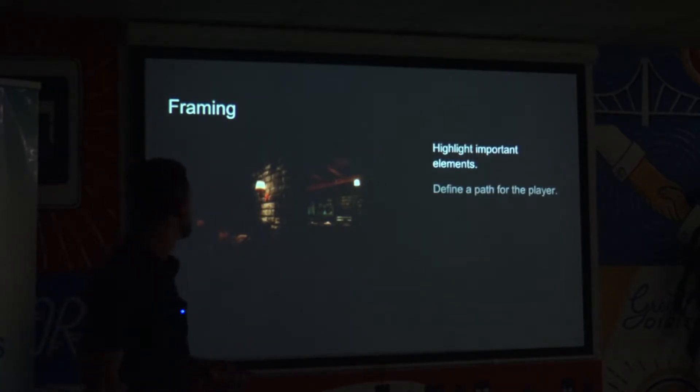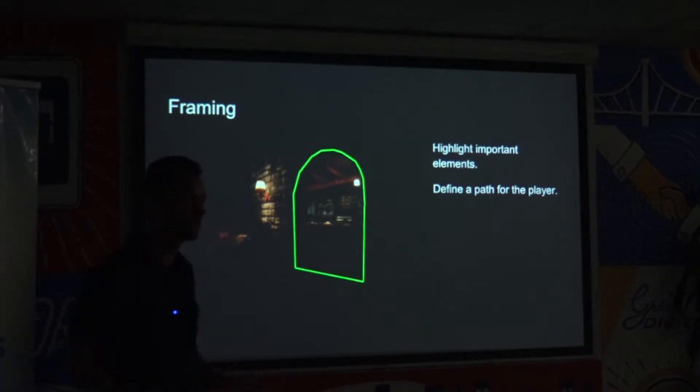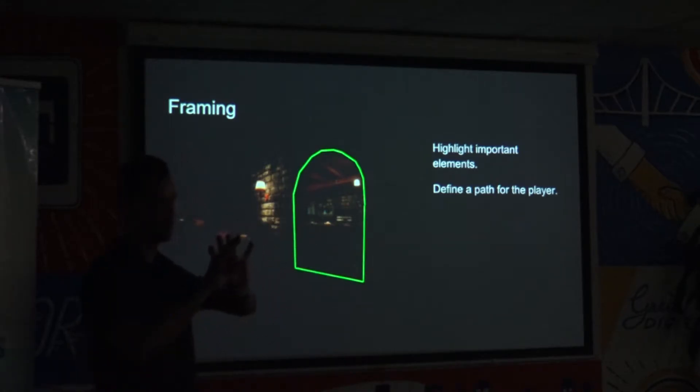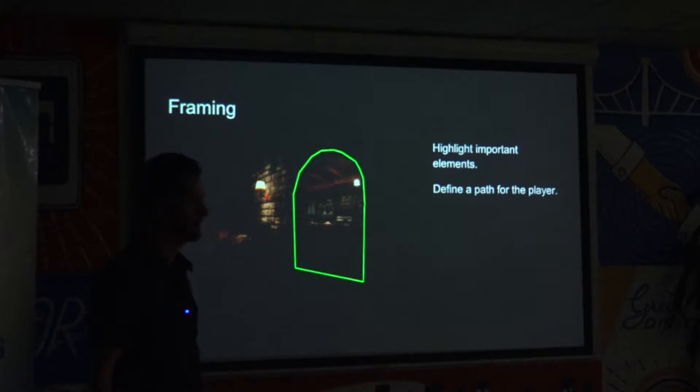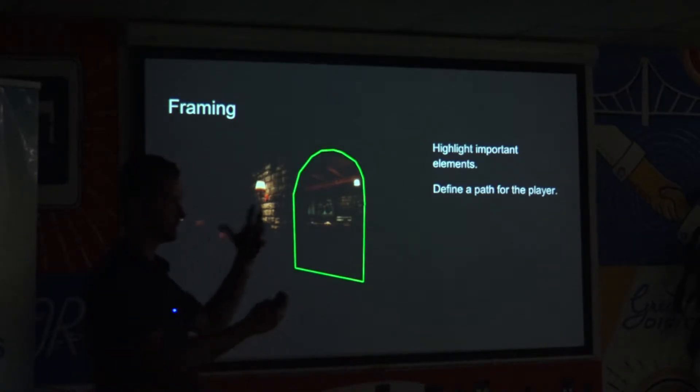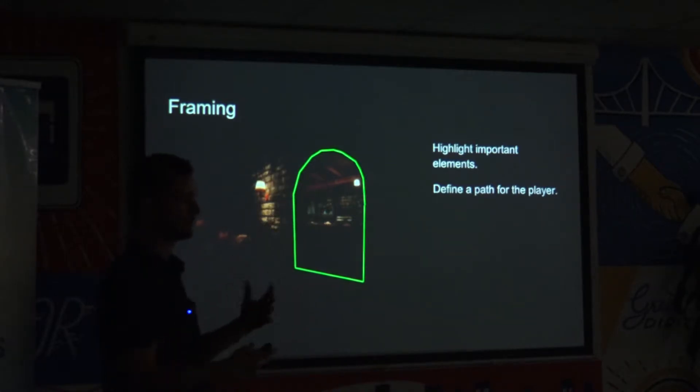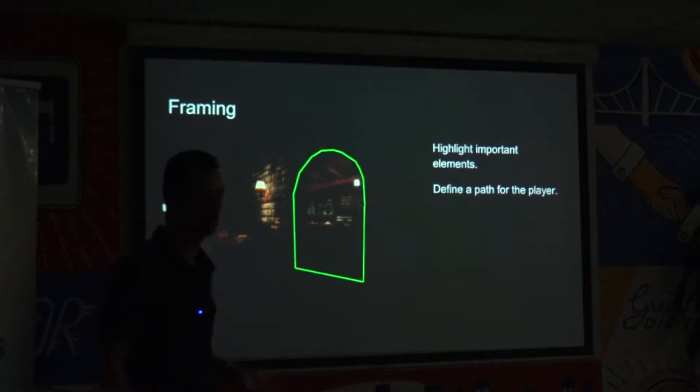Framing is used to highlight important elements and direct the player through a scene. Basically it's about making a frame around something important — whether it's a doorway, which is a very obvious frame, a well-lit room behind an otherwise dim wall, or simply the natural shape of the environment. Maybe some collapsed pillars create an obvious contrast between the subject in the frame and something less interesting forming the frame around it. It's a very good way to draw the player's attention and create an obvious path — better than signposting or putting an objective marker.